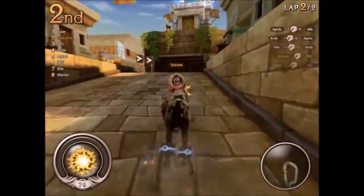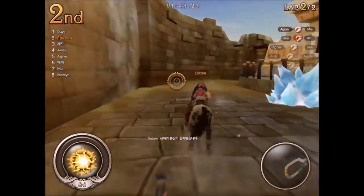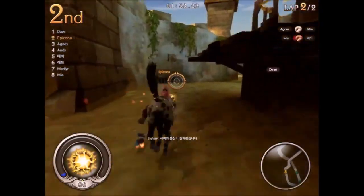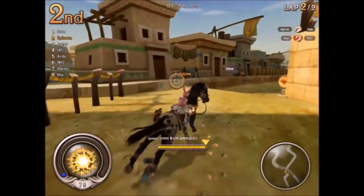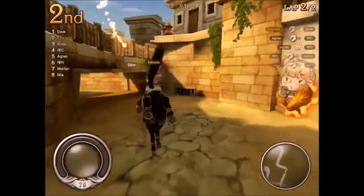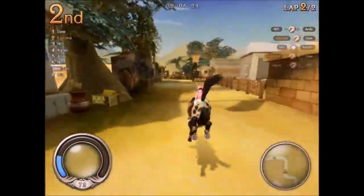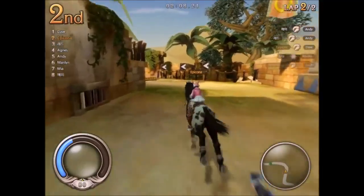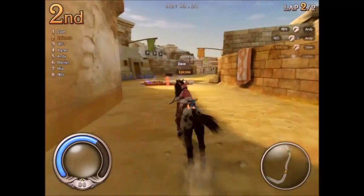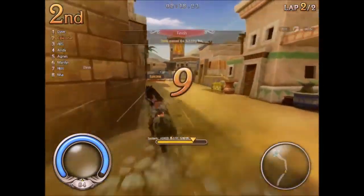Sometimes it's just non-stop madness. Dave is very, very far ahead, so there is a chance that I will not finish this race before he gets to the end, because he's ridiculously far ahead. They do have a blue shell function of sorts — a lightning cloud that comes down and strikes the first person. But sometimes it doesn't always come into play.